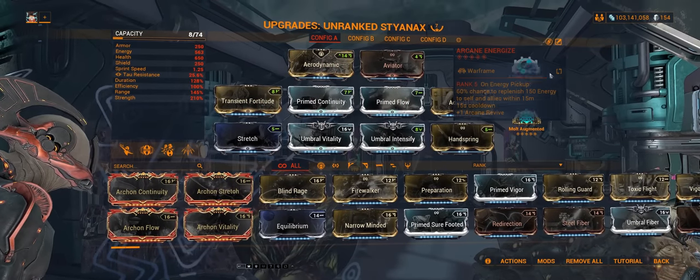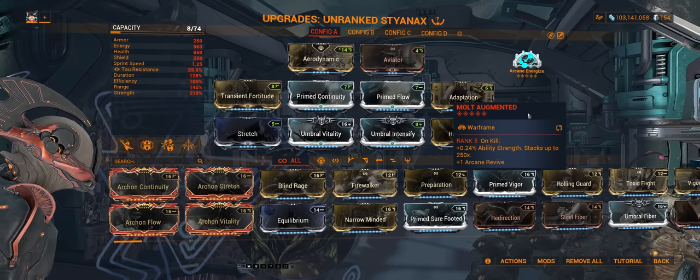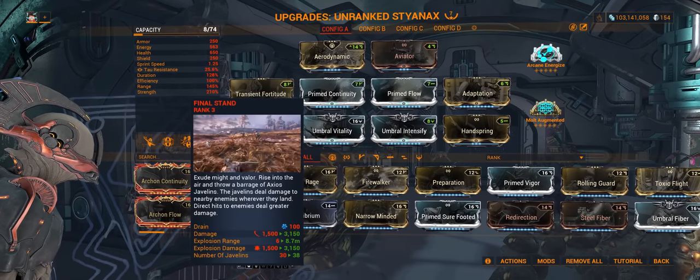In the arcanes, I have Energize and Molt Augmented. To be honest, Molt Augmented is a flex arcane — you can run whatever you want — but I'm using it just for more power strength, which in turn gives me more damage on my javelins.